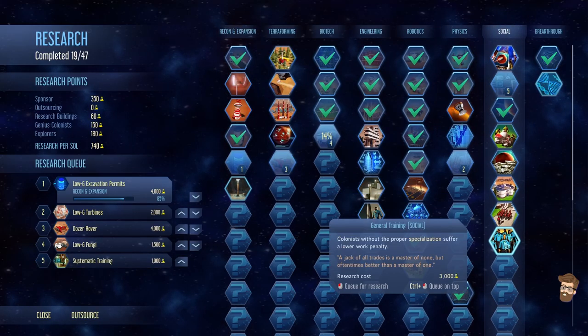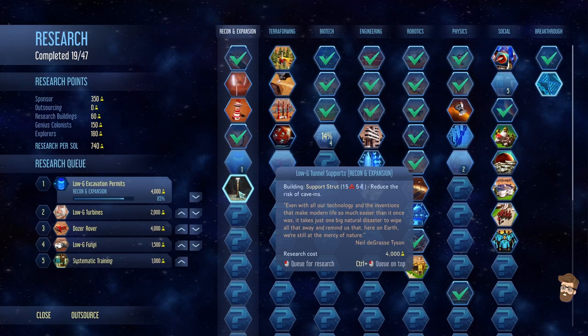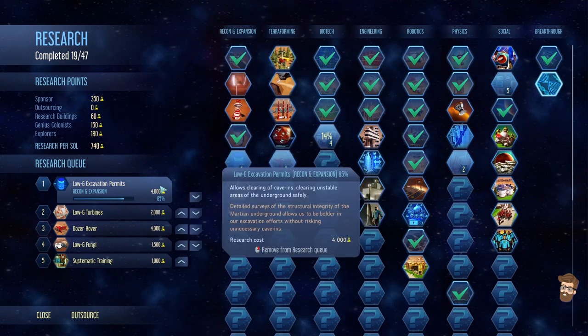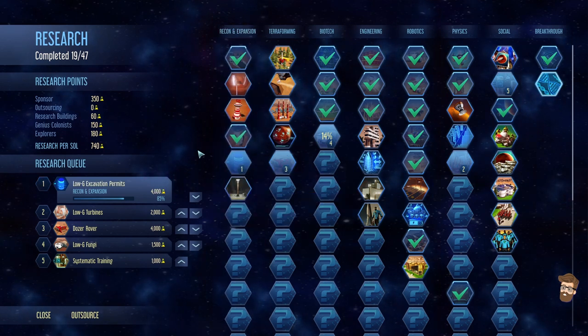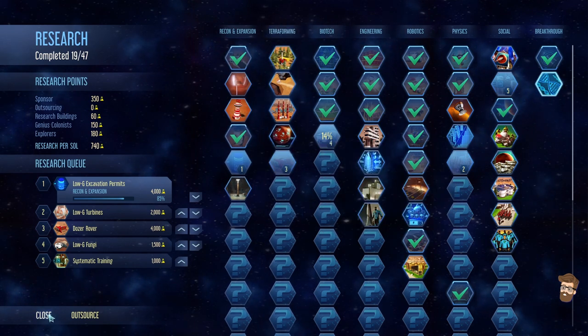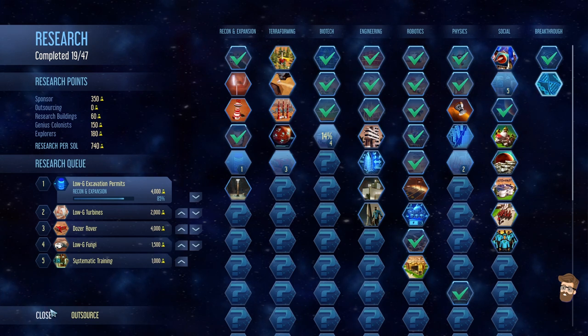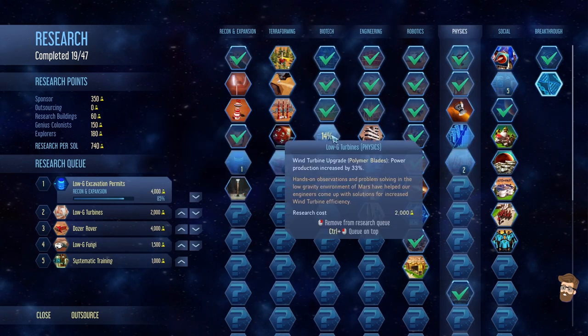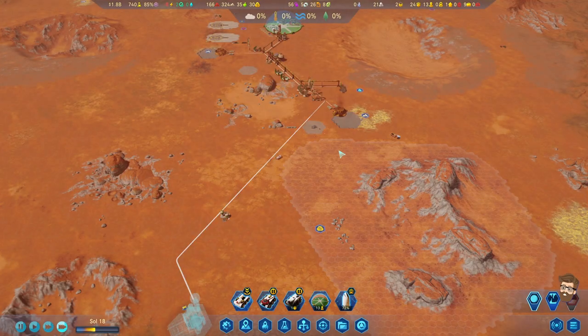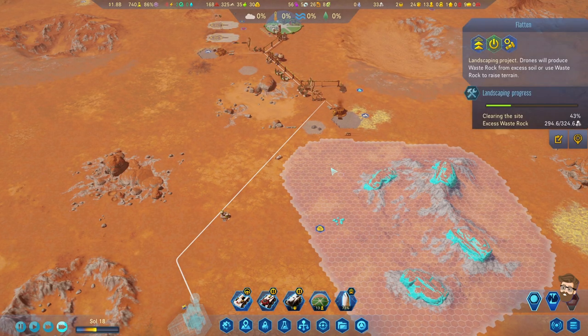General training - that's good. Low-G tunnel supports will reduce the risk of cave-ins down below. I'm also getting the low-G excavation permits research this video, because I want to get under the underground. I want to start exploring stuff a little bit. The RC Dozer is also going to be created. I'm going to probably bring him up on a future rocket. I also got to do the low-G fungi, and just the low-end research projects, because that's what's available to me right now.